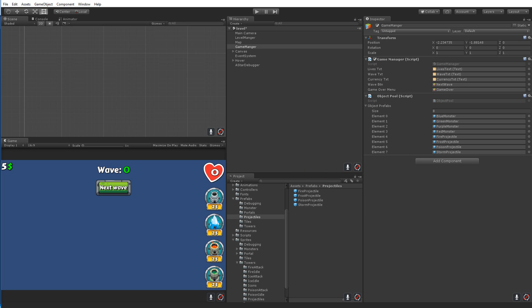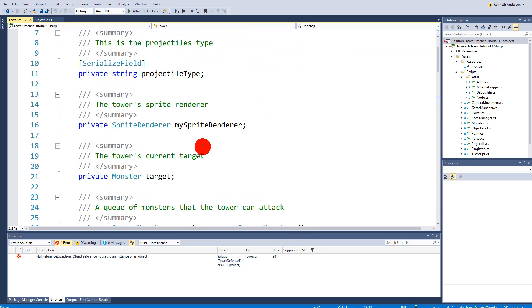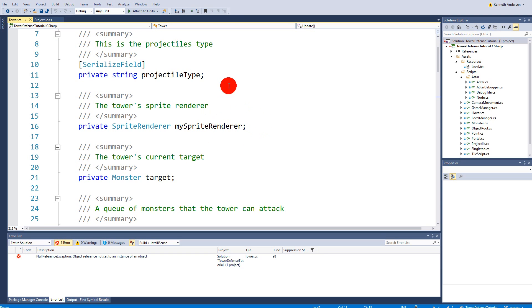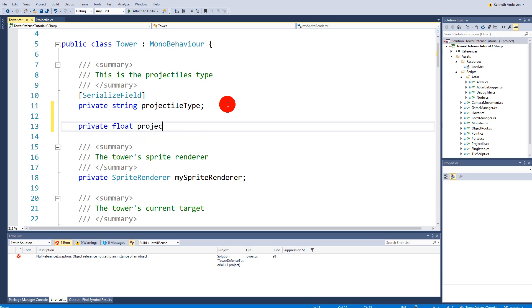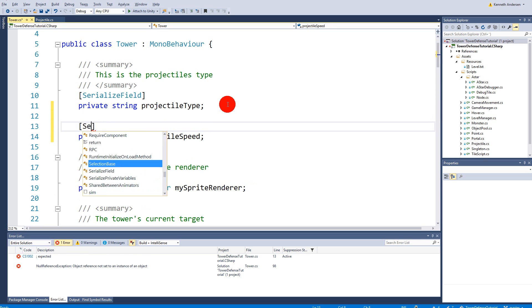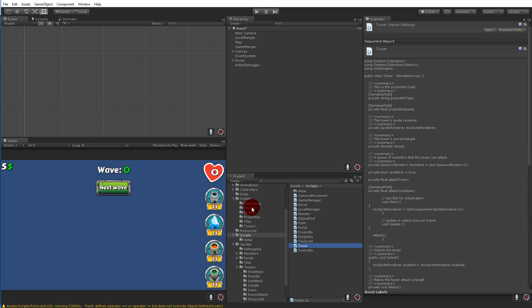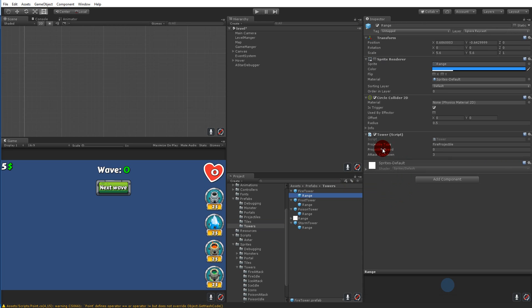It's not much fun when the projectile doesn't follow the monster, so in this video we'll focus on making the projectile follow each monster. I added something called projectile speed to the actual tower. Let's go to scripts, find the tower sprite tower script, and add a projectile speed. Make a private float called 'projectile speed' and serialize that field so we can set it from the inspector — so there should be a projectile speed visible on our tower prefabs.